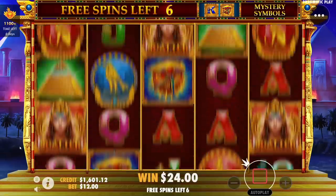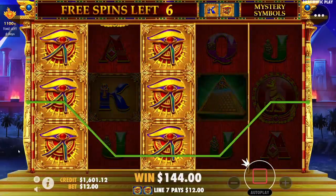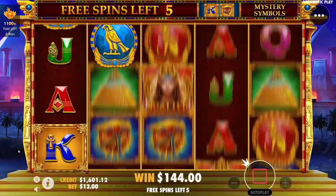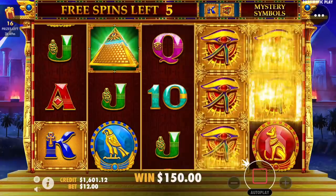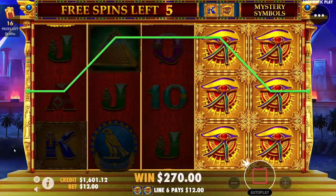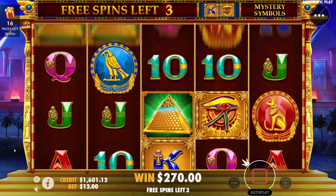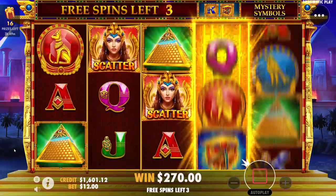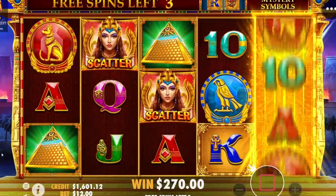They're not dropping in — none of them are dropping in. Could have had one more. Four total — hey, give us at least three. Come on, three and we're talking a little profit buy. Come on, retrigger — be solid.